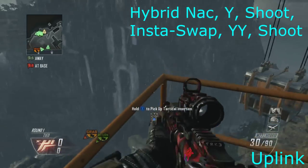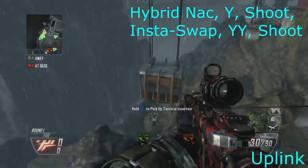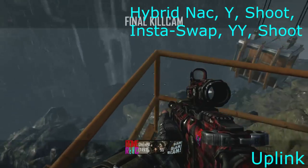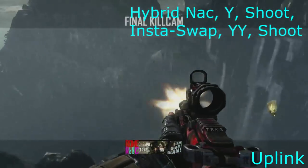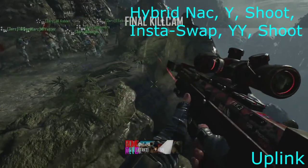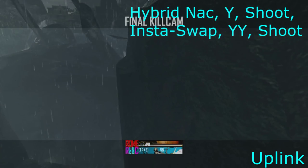And then Uplink — as I said earlier on, there's a hybrid nak in this one. So you aim in, you Y, hybrid nak, hybrid swap, and then Y again. You do the hybrid nak, then you jump, change back to your M27 if it didn't, shoot, insta-swap, YY shoot. It's not very complex, but just the hybrid nak at the beginning — I've never actually hit one before — and that was perfect timing.